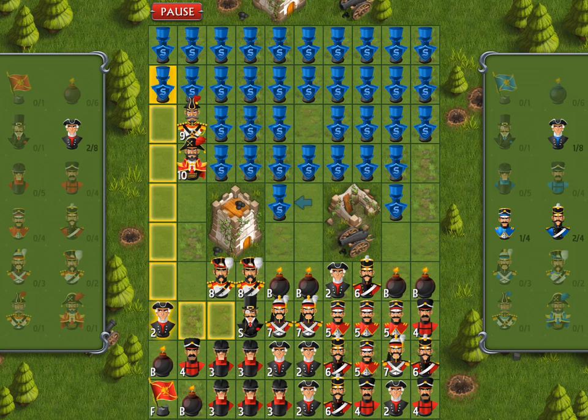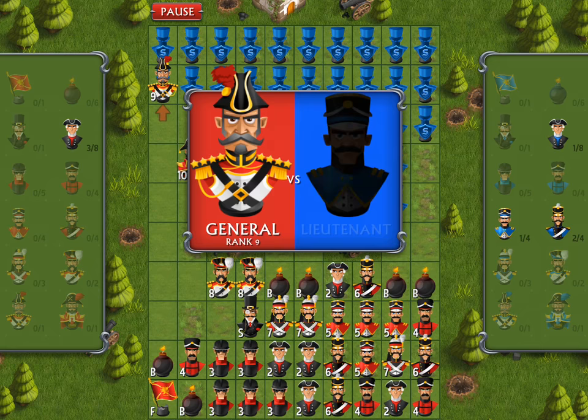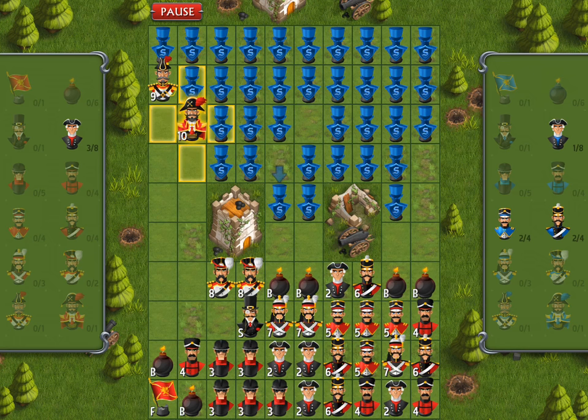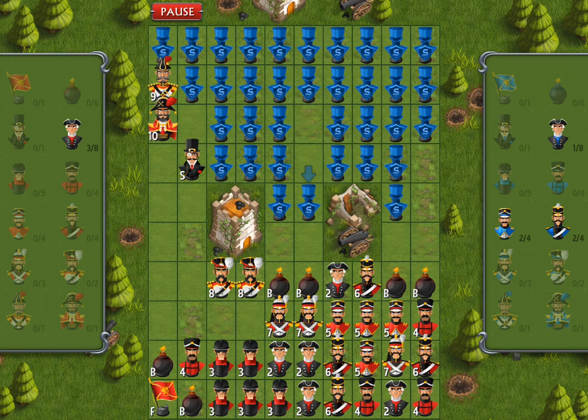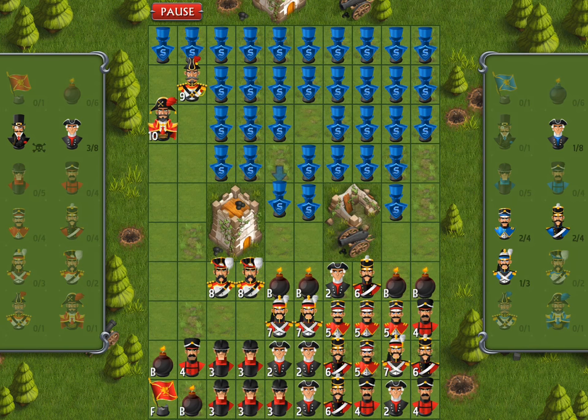Scouts can move very fast. I bet this is a bomb but we'll see — nope. The flag is definitely not in the upper left-hand corner, so I'm going to continue attacking there. I'm a little curious about that piece to my right, so I'm going to use my spy — normally you'd use him to take out the field marshal, but I'm using him almost as a scout. That piece turns out to be a major, so I can easily take him out.